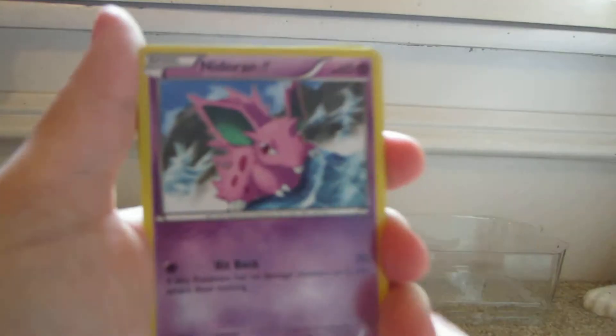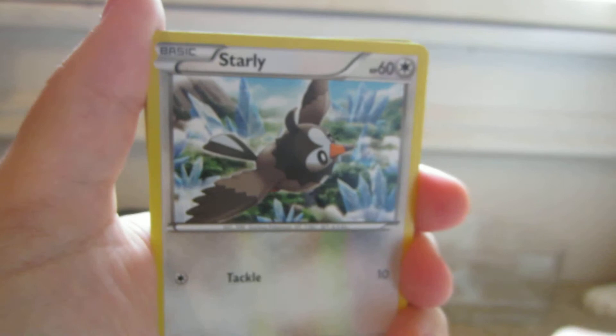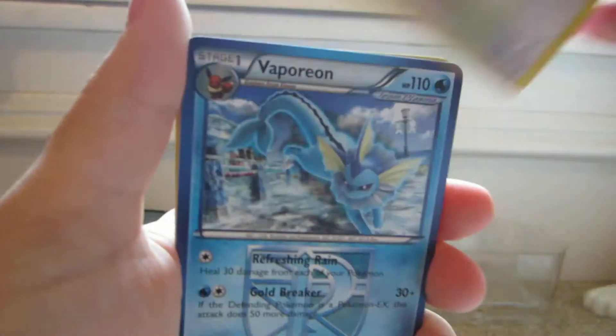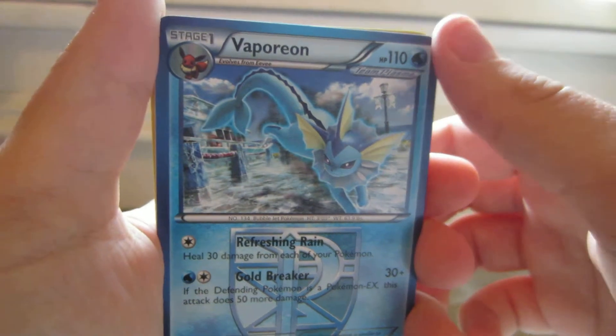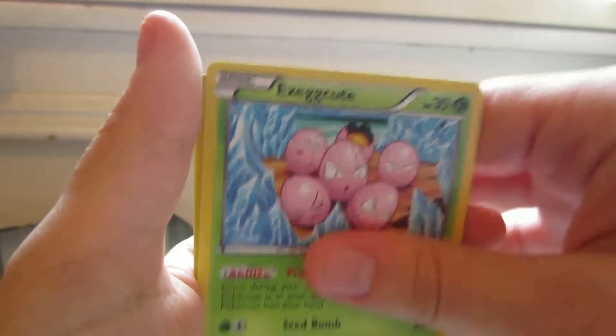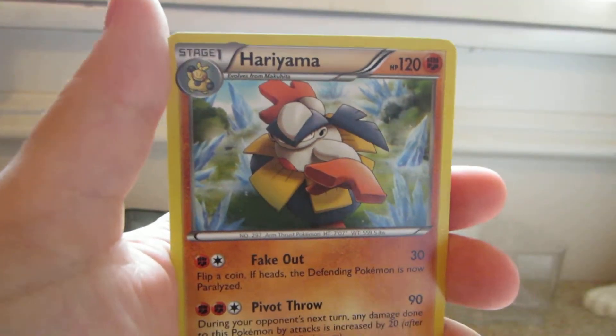From Plasma Freeze we have Knitter and Mail, Dratini, Starly, Eevee, Hoothoot, Vaporeon, Team Plasma uncommon, Knitterino, Execute, Horsea Reverse, and a Hariyama Rare.